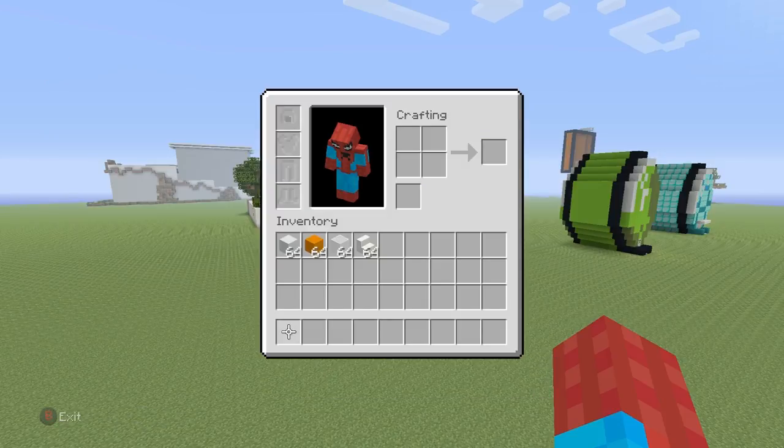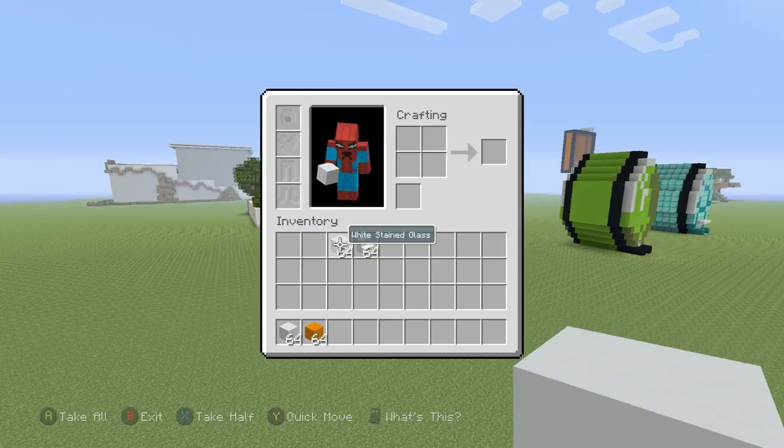So, if you want to make it, here's what you'll need. Grab yourself some white concrete, some orange concrete, white stained glass block, and some quartz stairs.